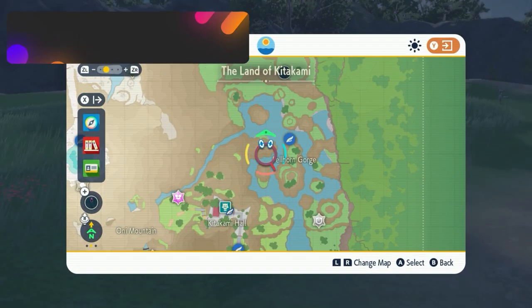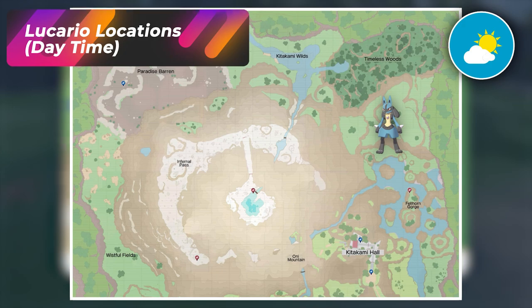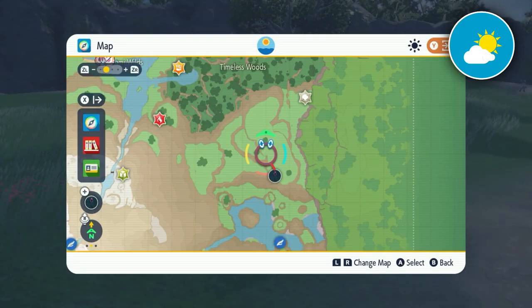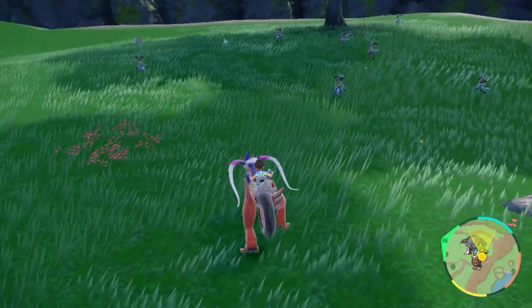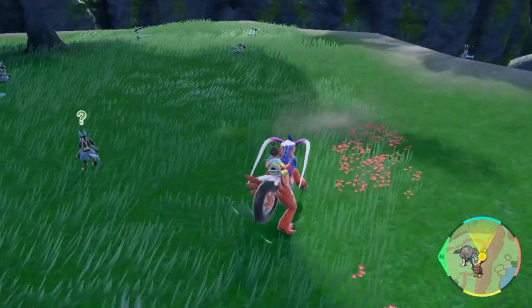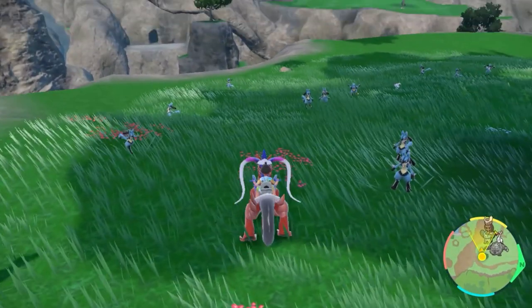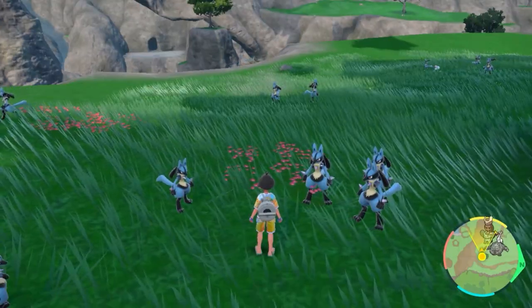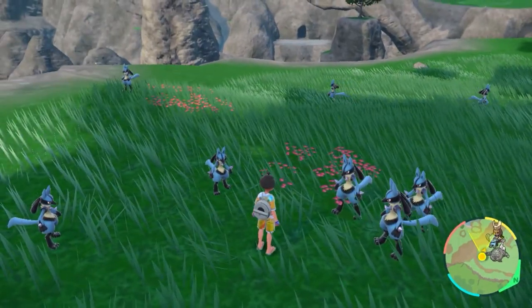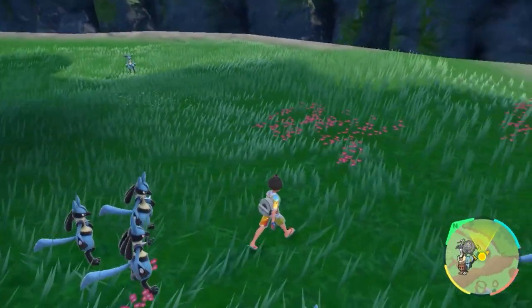Let's get hunting. If you go north of the Fellhorn Gorge and straight up into the Kitakami Wilds area, you're going to get a ton of Lucario spawning. Identifying a shiny Lucario should be pretty easy — it's just a yellow color compared to the regular blue. You can picnic reset for these, as they're everywhere in this area.